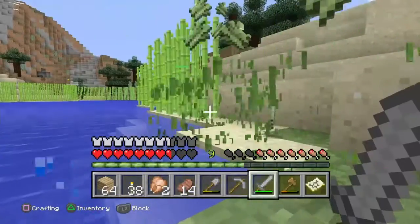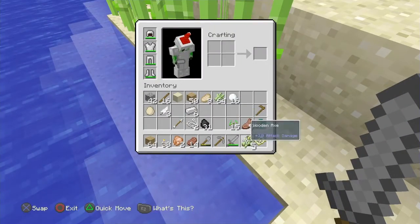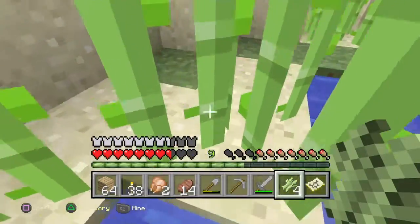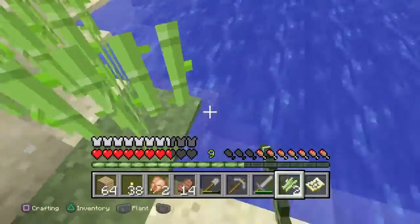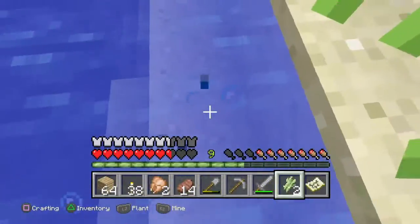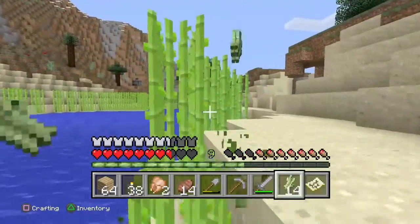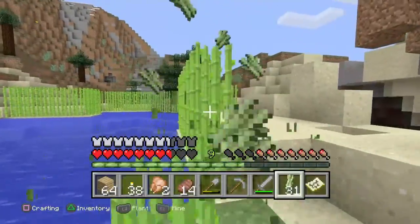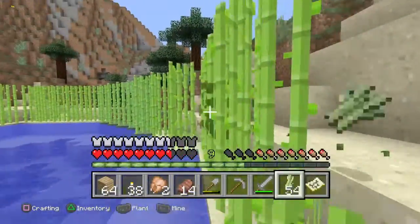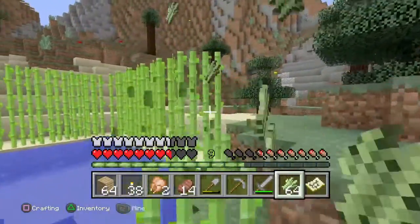So what we're gonna do today, if you can't read the title, we are building a farm - or not we, me, me building a farm. Just because I have the majority of the seeds, and I have the two pumpkins somewhere in my house. If we can find a village we can get some carrots, but until then all we have are pumpkins, sugar, and wheat.